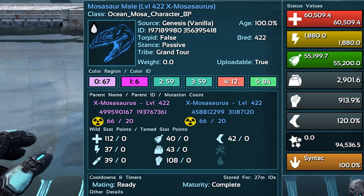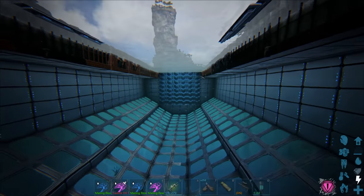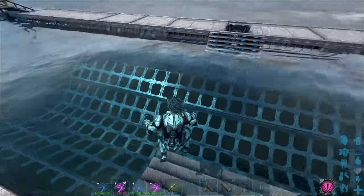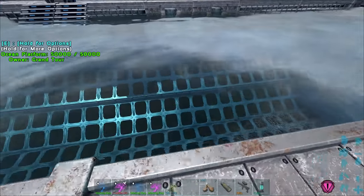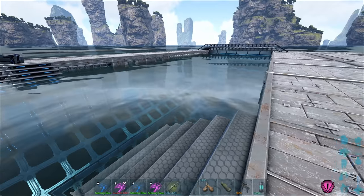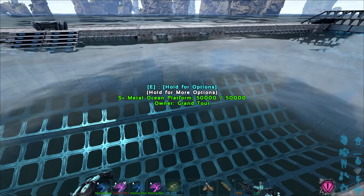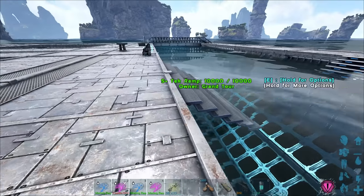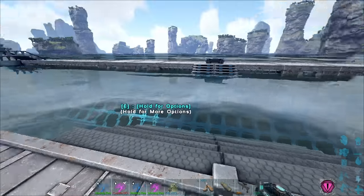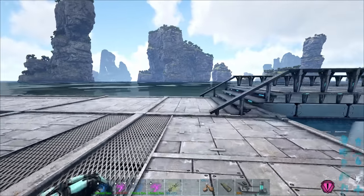I stopped at 30 mutations because I knew it would land around 50,000 — a nice clean number. The melee mutations are at the same number, going from 410 up to 763, so basically an extra 350 on top. The imprinted version without any levels comes out at 60,000 health and 913 melee — these things are absolute beasts. Also I went ahead and expanded the size of this pen — it definitely needed to happen. I'm annoyed I didn't show off my breeding operation; I had to chuck in a bunch of baby females and let them grow up all in one big cluster.